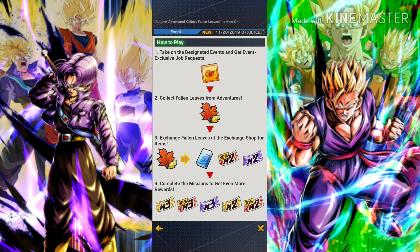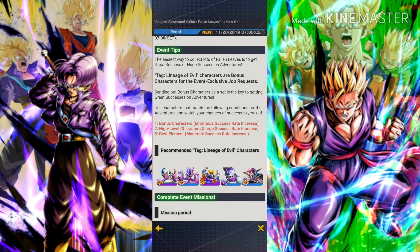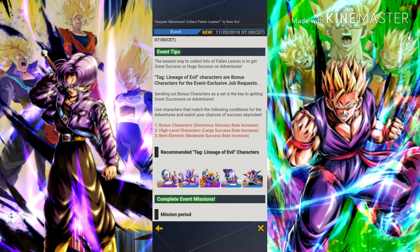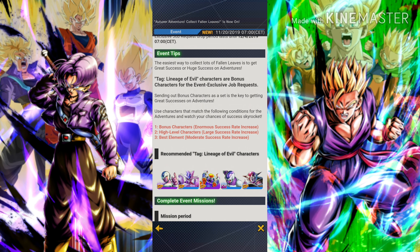The best thing about this event — there is no Master Pack 1! As you can see, there are also bonus characters from the Lineage of Evil tag. Five specific characters give you an enormous success rate: Transforming Cooler, Final Form Cooler, Lord Chilled, First Form Cooler, and Pod Frieza. These characters have the correct tag for enormous success rate, the best element for moderate success rate, and a high level, giving them all three bonuses — the best success rate of all.